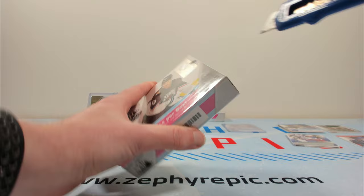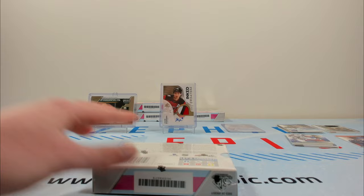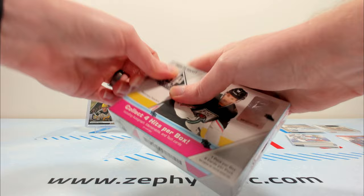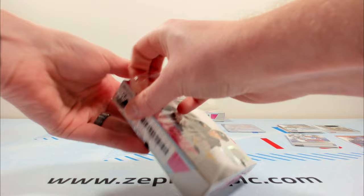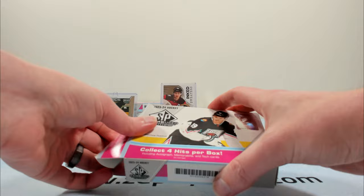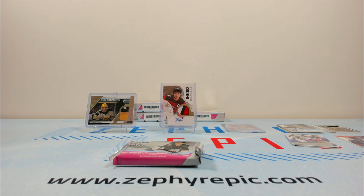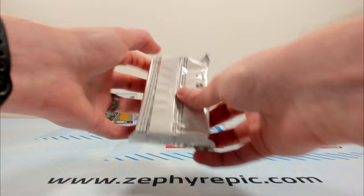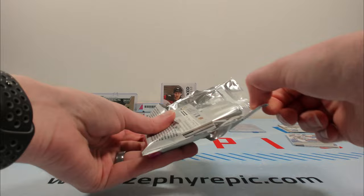On to the next box. Adam Fantilli is in this, Logan Cooley — the rookie crop is generally pretty solid. Obviously you're looking for Bedard, looking for those draft day marks. But even his base rookies are selling pretty well. I would caution, if you're buying them, just be aware that as more stuff comes out, those cards will probably decrease in value over time. As this is one of the first premium products of the 23-24 season, prices will probably be a little inflated. But as Black Diamond, SPX, and stuff like that slowly comes out over the next few months, you'll start to see these cards decline in value.